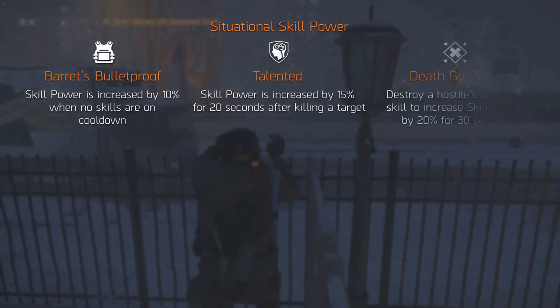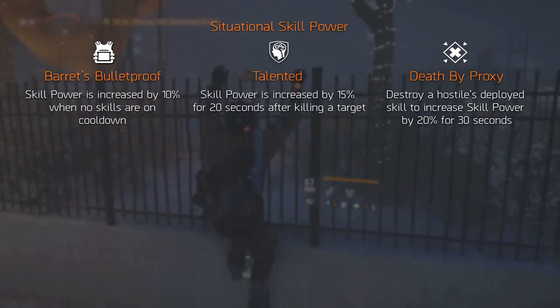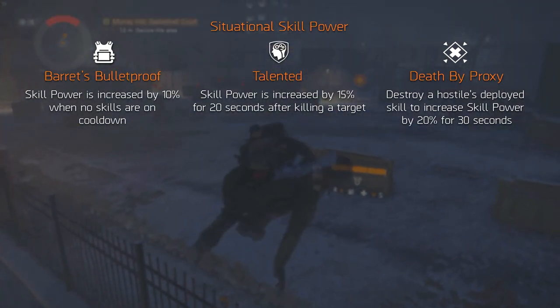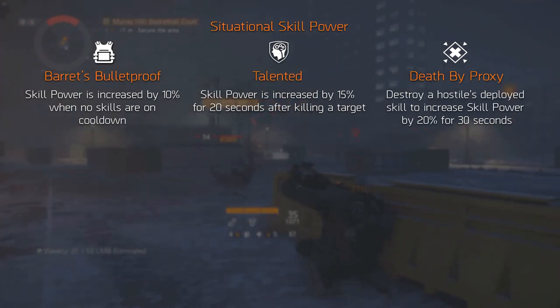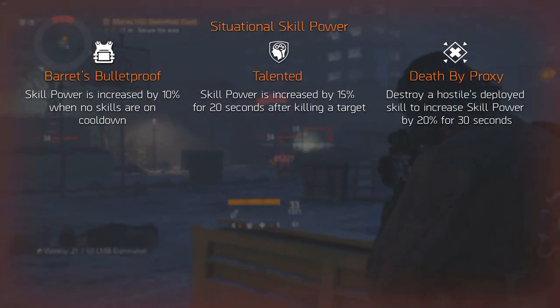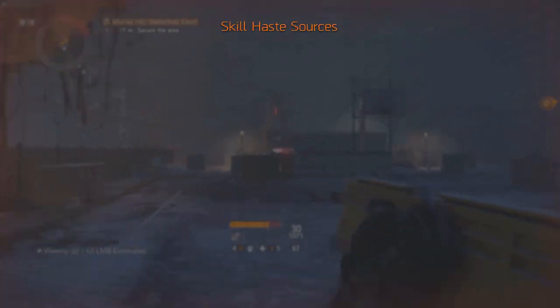There are also situational increases of skill power through weapon talents and player talents. Talented increases your skill power by 15% but only for 20 seconds after killing a target — keep in mind that this target can be an NPC, a player, or a skill like a turret. The same goes for the Death by Proxy talent, which only procs when you destroy a skill and only lasts 30 seconds.